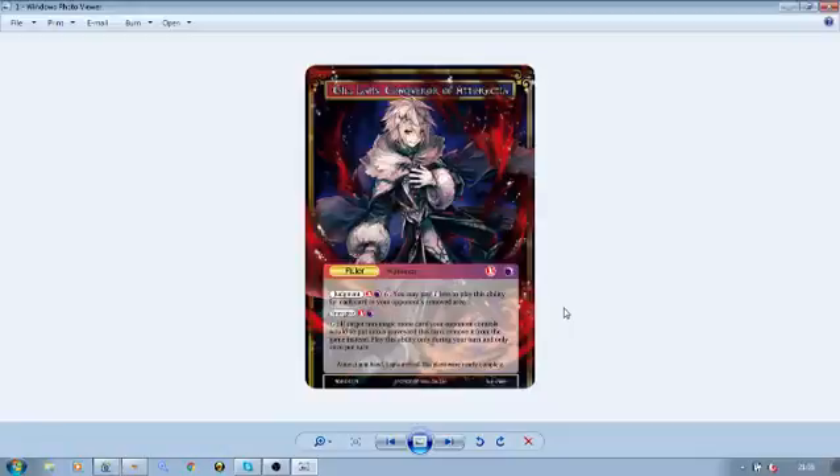Hey everybody, this is Caitlin here and welcome back to our spoiler discussion for Return of the Dragon Emperor. Today we are here with the so-called name drop of this cluster, Gil Lapis, Conqueror of Ataractia himself. He is our darkness and fire ruler and I have kind of mixed feelings about him as a ruler. He's definitely different from his previous ruler incarnation, but we'll have a look and see what he actually does.